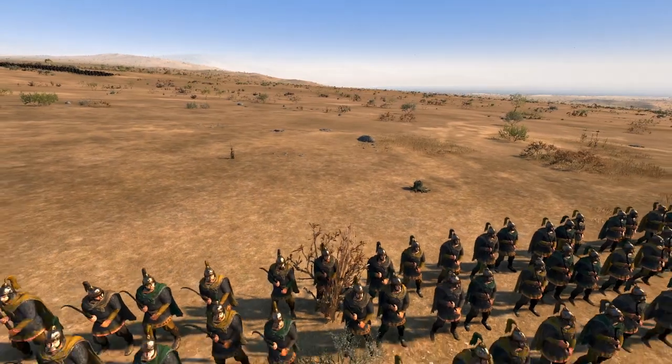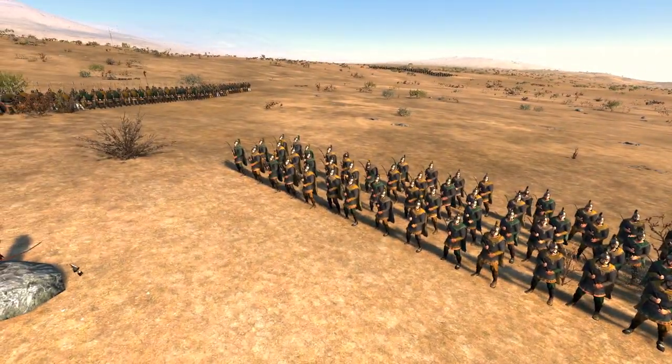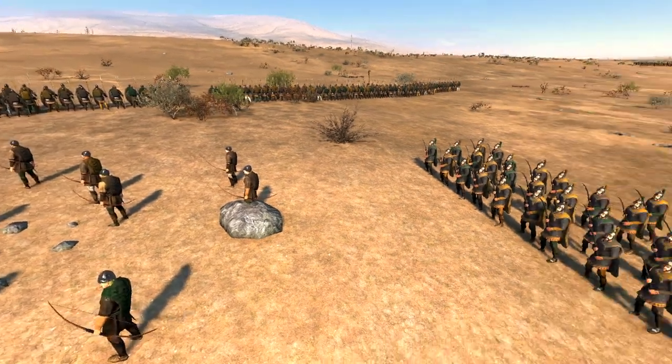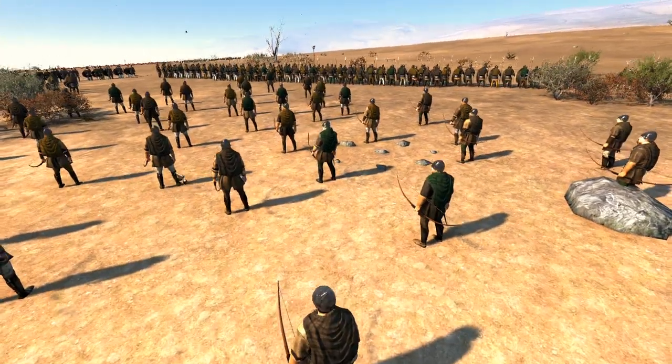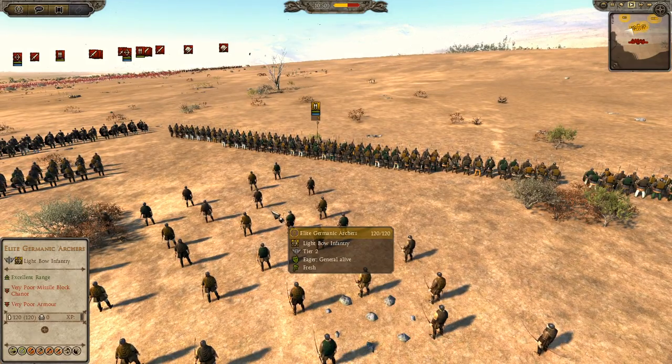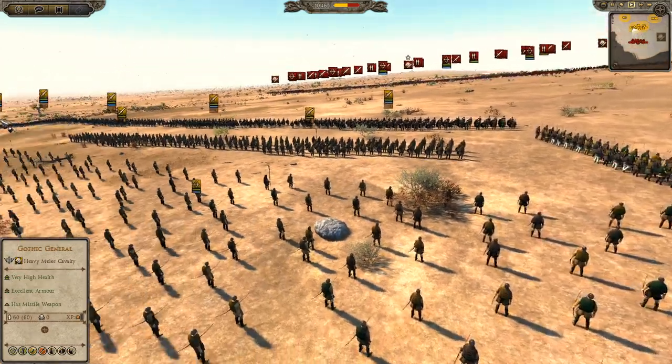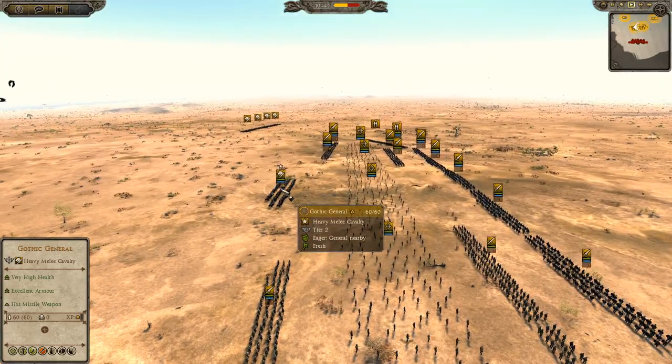They're at the back just to protect themselves because they have no shields. They'll be used to plug any chinks in the line. Then I think I have five units of elite Germanic Archers and four units of Germanic Spearmasters on the flanks, and as I mentioned, my Gothic General.